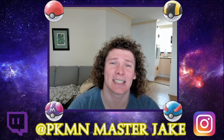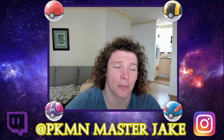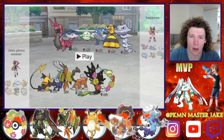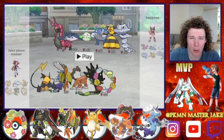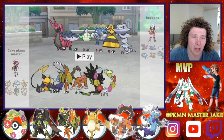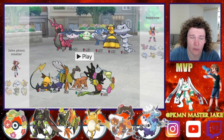All right everybody, we've got the last episode of the Zygarde team, so let's see how we go. As you can see from the overview, looks like he may have some sort of rain team compilation going, so I'm definitely going to be leading with the Thunderous and Raichu combination.